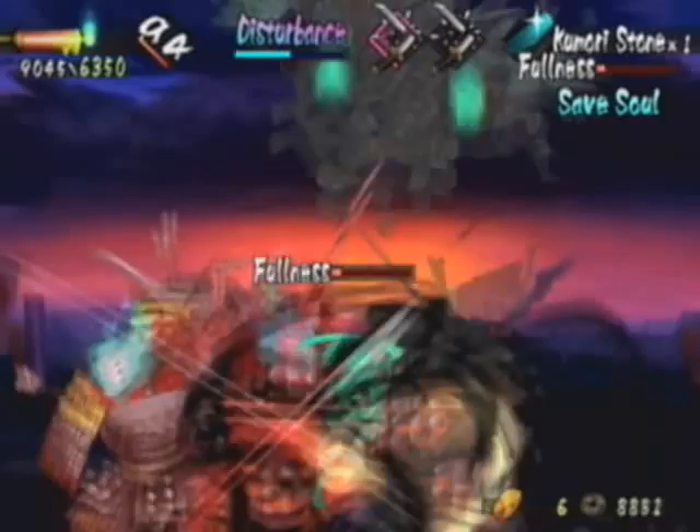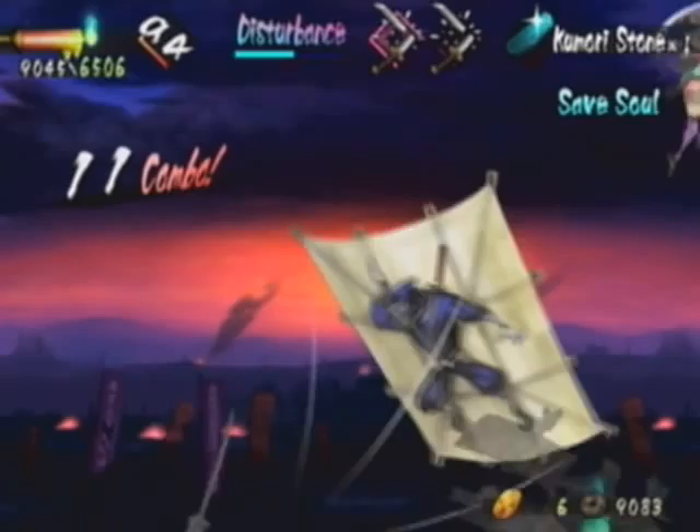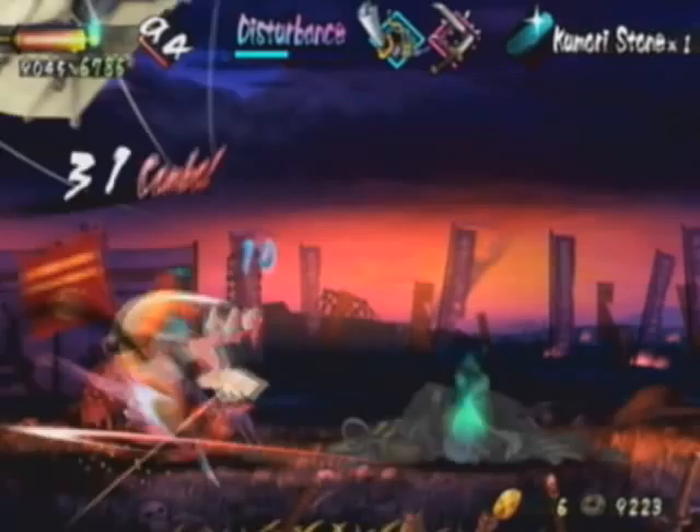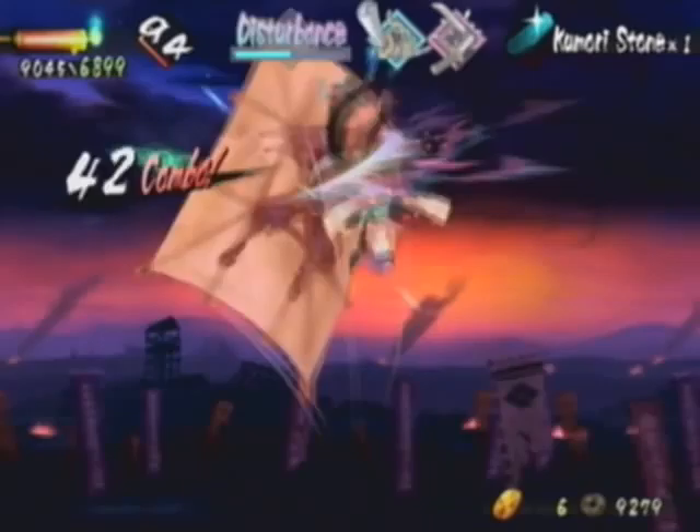Pretty much the thing you want to do is take out the Musketmen and Kite Ninjas first. Here I use Disturbance — that is an amazing ability, really, really good. That is Oboro Muramasa, the final blade you get in this game, and it is easily the best sword in the game for a reason.